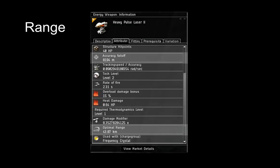Turret mechanics is all based around chance to hit. The better your chance to hit, the more damage you're going to be doing. There are two key factors which play into this: range and tracking.